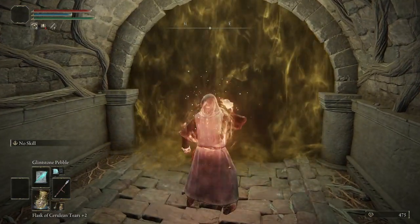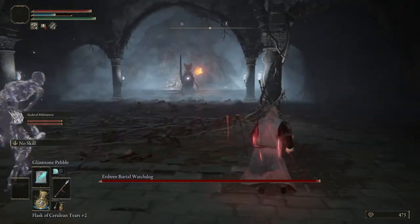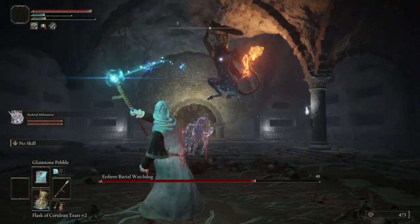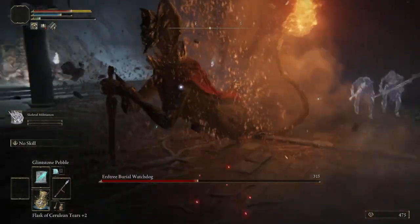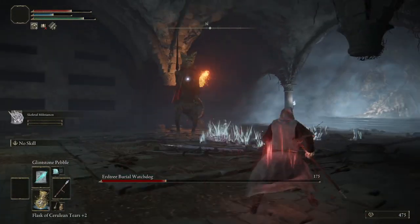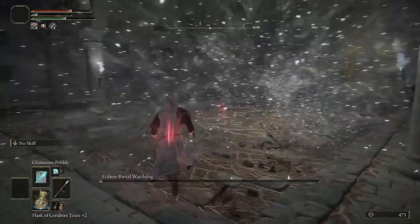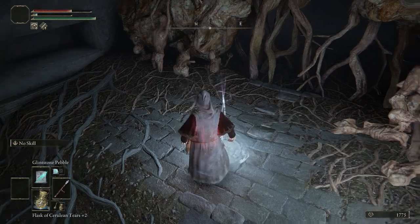We'll buff up, regen the magic, and cast our ashes. And that watchdog is down — we got the Noble Sorcerer Ashes and some more ruins. We'll head back to the beginning.